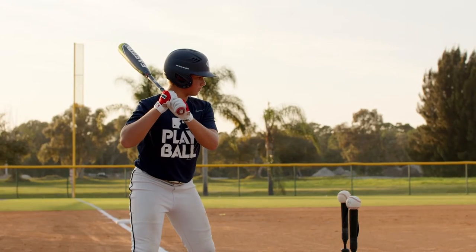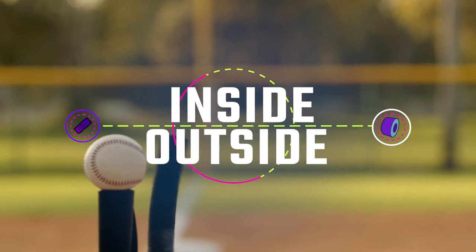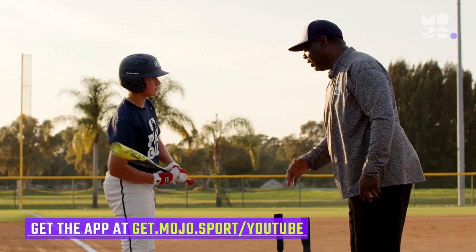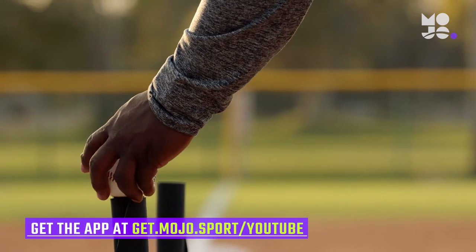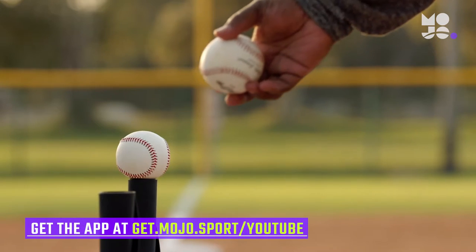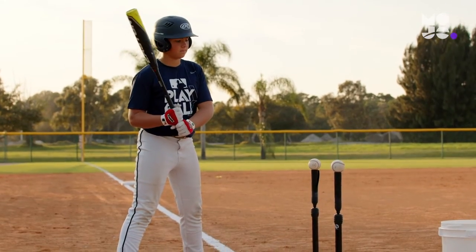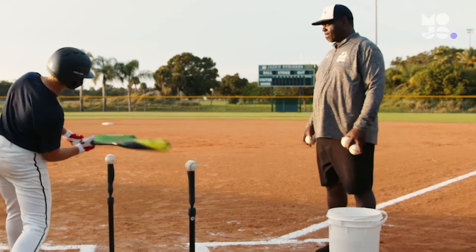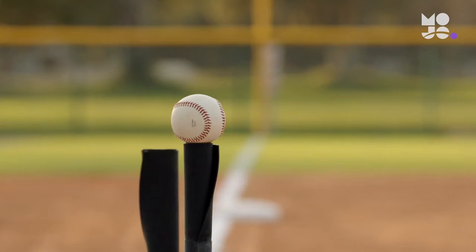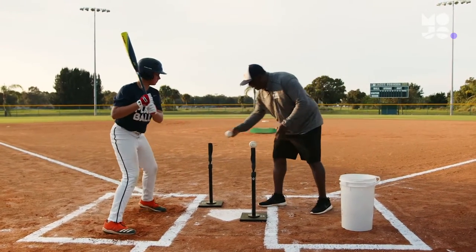Double the tees means double the fun in this game we call Inside Outside. Line your hitters up in foul territory and place two tees at home — one in front of the inside of the plate raised to the hitter's hip, and another on the outside corner of the plate raised to the hitter's thigh. You stand off to the side with a bucket of balls. Whether you're playing softball or baseball, the game is the same. On your call, the hitter swings at the ball on the inside tee, aiming to pull it between second and third base.